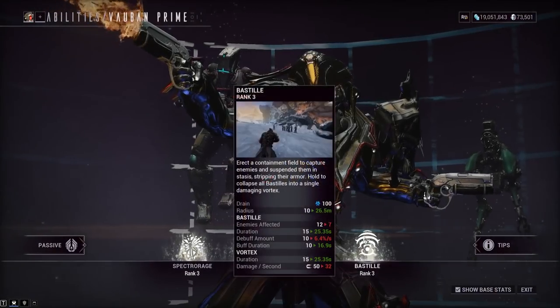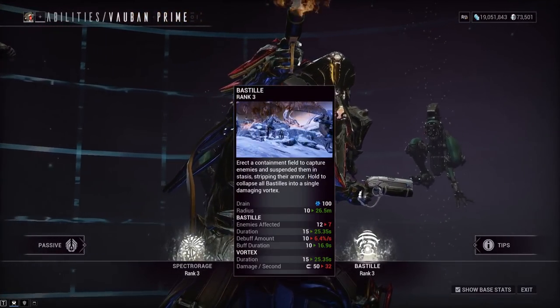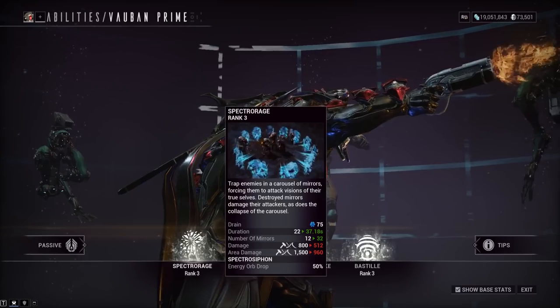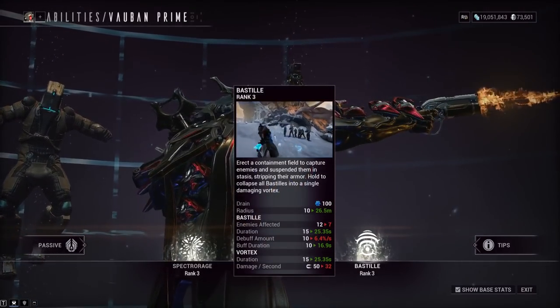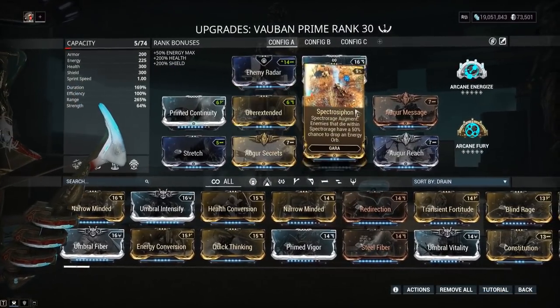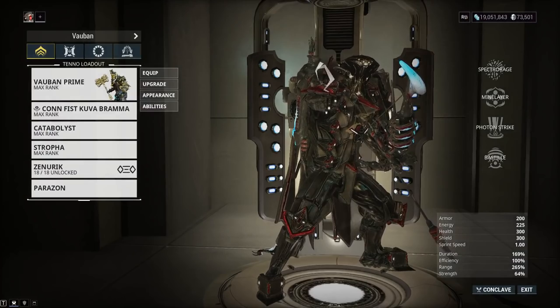I don't use Vauban that much to be honest. The pull distance of the Vortex — it does not show; I guess it's the same radius as the Bastille, just 26.5. They don't show the radius on this either. Basically, you put down the 4, you put down the Spectro Siphon, and then the energy just starts pouring out of every orifice. What else do you need to know? Let's just do some gameplay real quick.